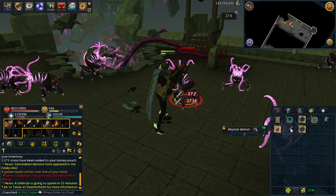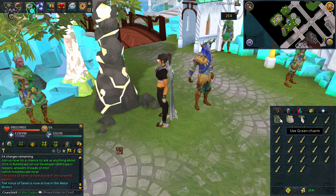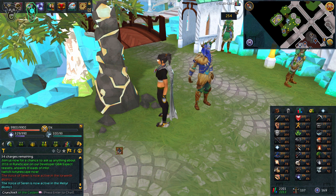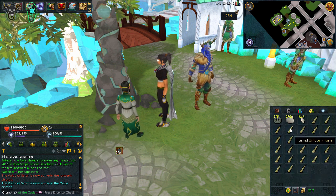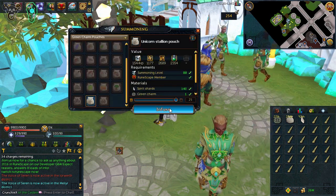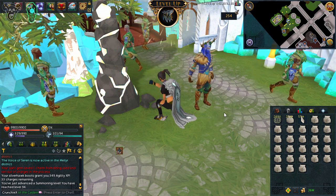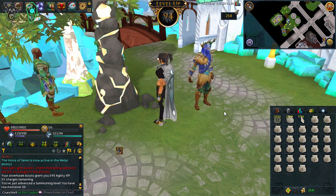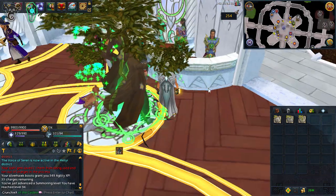I'm completely out of my crimsons and blue charms, and this is how close I got — 1.7k until 94! So I have some unicorn haunts here to make some unicorn stallion pouches. My god, this better give me the level. There we go — I couldn't be bothered to go and buy more stuff, but that's awesome guys. There is level 94 summoning!